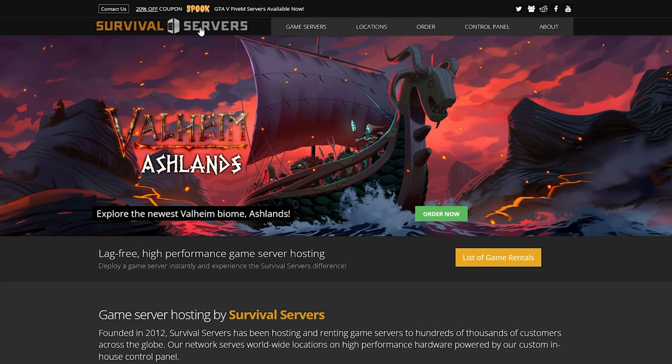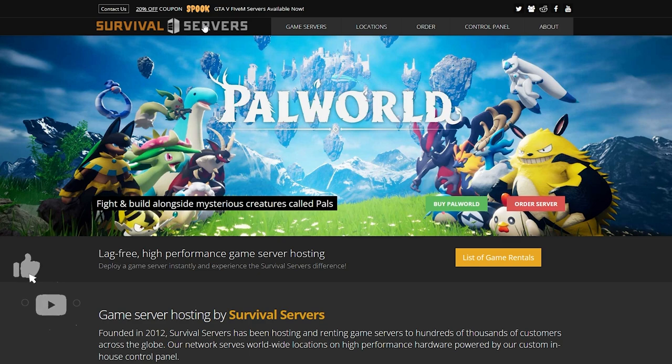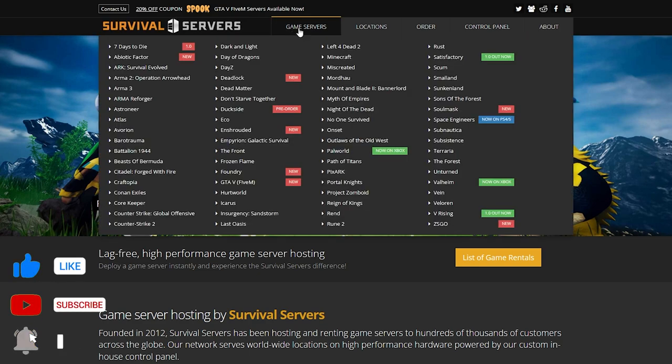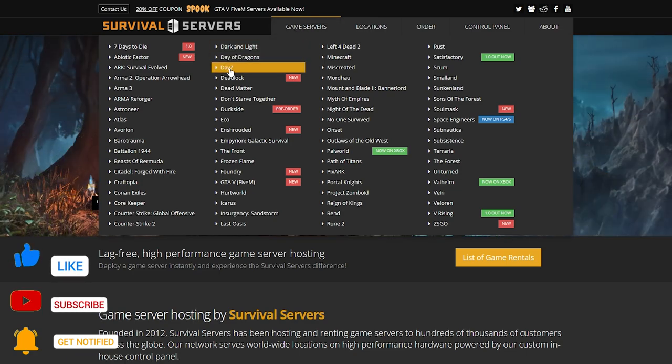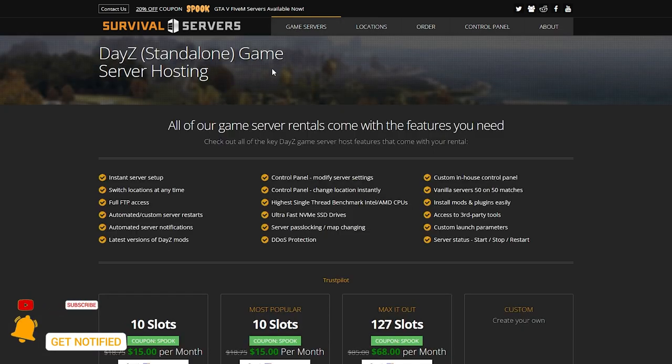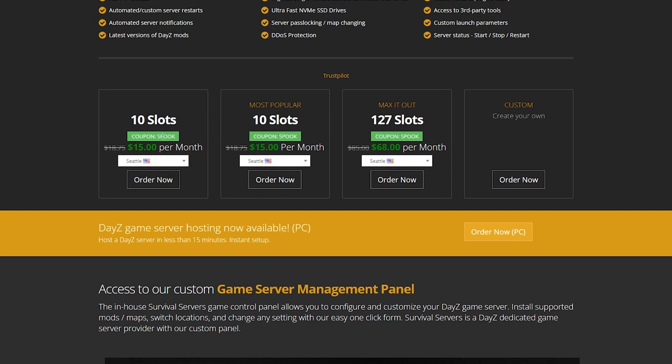The first one is Survival Servers. Survival Servers has a bunch of game servers, but the one we're looking for is DayZ. I'll leave a link in the description to this website. Once you're here, come over to Game Servers and hover over it, then scroll down to DayZ and click on that. It will now show you everything you're going to get with your server.